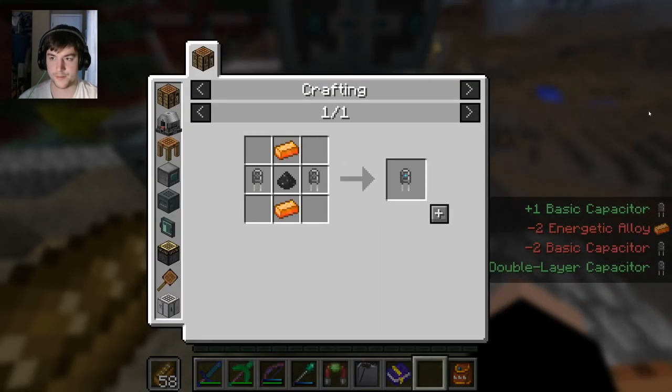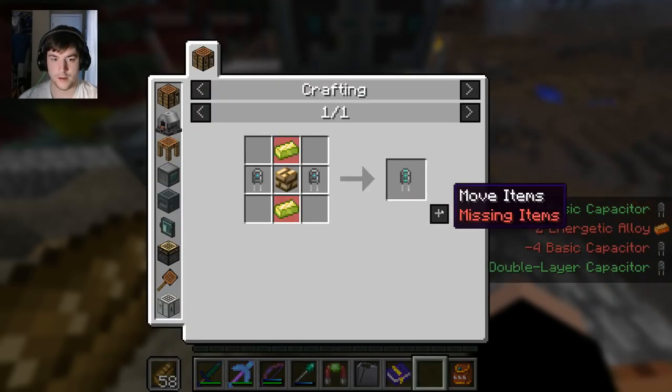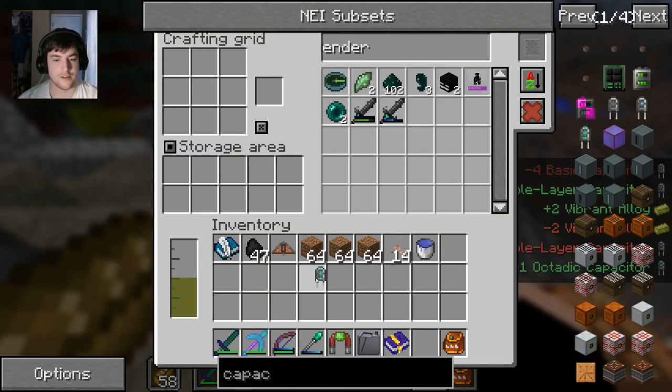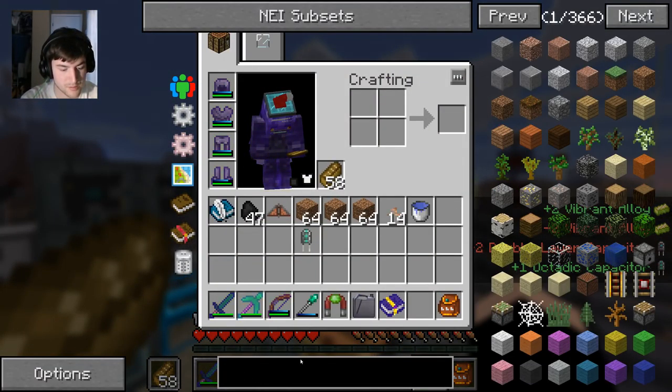I'll make this and this. We don't have the alloy, and then that. Alright, so we have our octet capacitor - that's good. That'll make our farming station better.